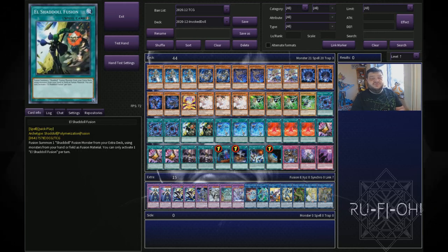We've got double copies of El Shadoll Fusion. You could potentially go up to three — being a quick-play is really, really nice. It means you can do fusions during your opponent's turn, which is absolutely insane, and a lot of the time that is how you're going to win games with this deck. Being able to push for added damage, set up important cards at the end of your battle phase — you can go through your plays and then flip it over to make Winda, locking your opponent for the next turn. The two copies is absolutely fine, though you could potentially play three.